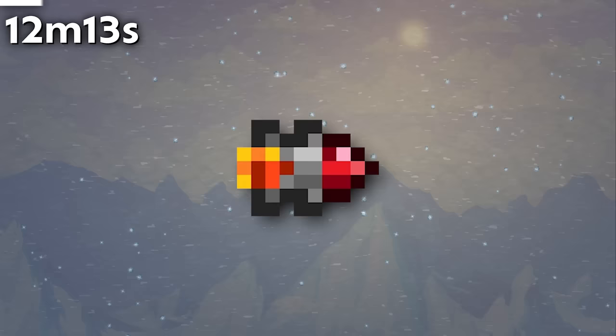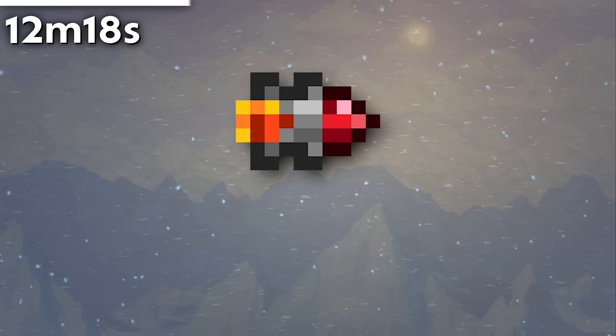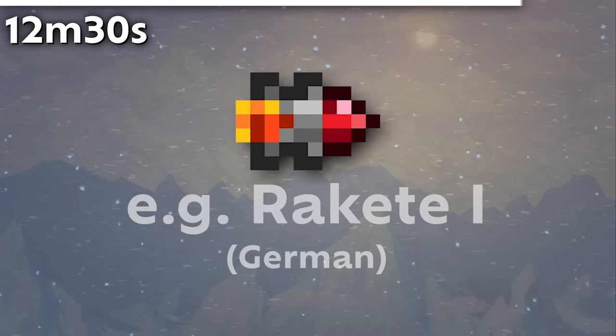The Rocket I is referred to as Ichishiki-roketodan in Japanese, which means Type 1 Rocket. In Chinese, they call it Chuji-huo-jian, using the character meaning first, basic, or beginning, instead of one — so it literally translates to first-tier or basic-tier rocket. Every other language simply uses the familiar Roman numeral system.